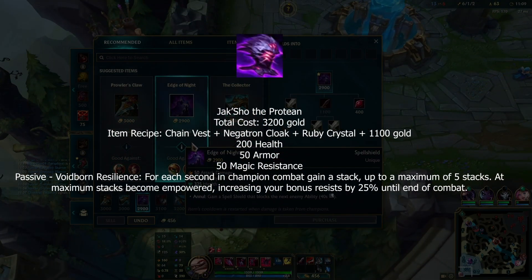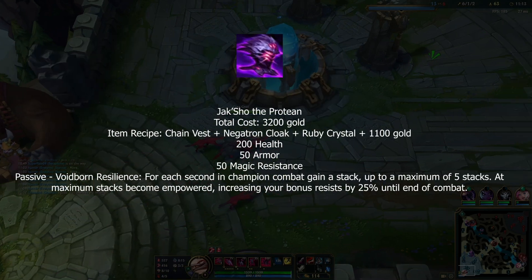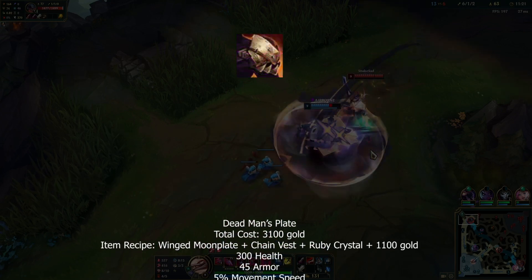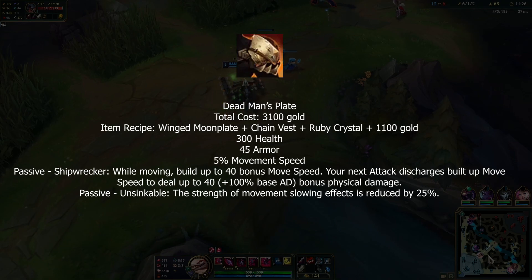For item changes: Jak'Sho now gives less HP but basically doubles the armor and magic resist. The incremental scaling passive is gone, but after five seconds in combat you get a 25% buff to all your resistances until the end of that combat.